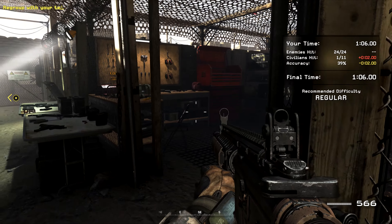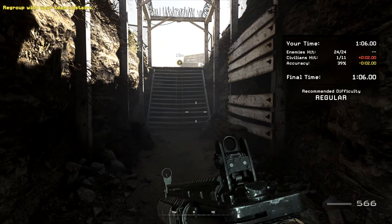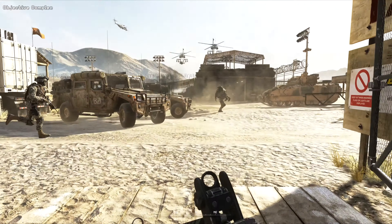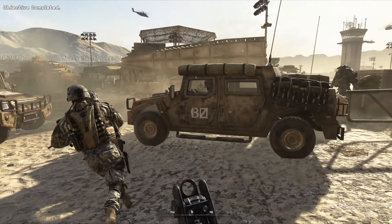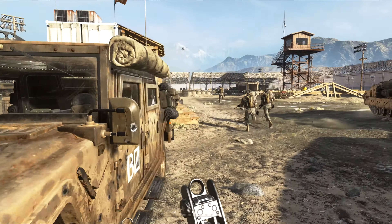You look okay out there, but you still need some work. Head upstairs and regroup with your team, or you can go back in and run. All units, get to your victors. We're headed out. Everyone get to your vehicles — we're moving out.